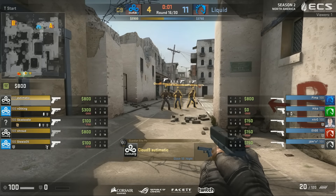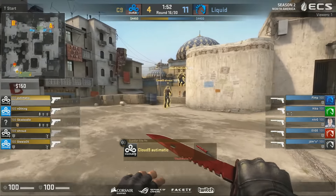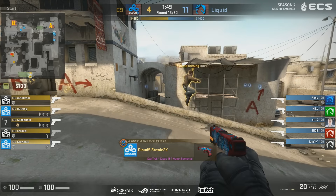Now this is interesting. If C9 win the pistol, then 7-11 is reasonable and then they are right back in the match. But it's easier said than done — Liquid are going to have the range advantage with the pistols. Hiko continuing with the P2000, Molotov and a flashbang for him, and the rest with Kevlar and USPs.